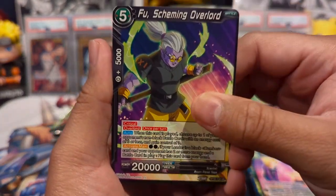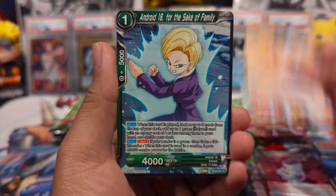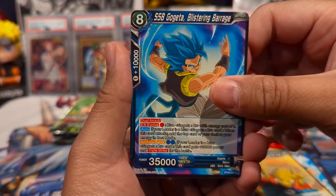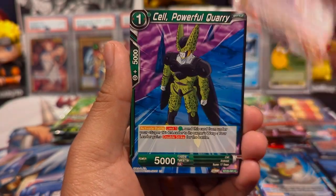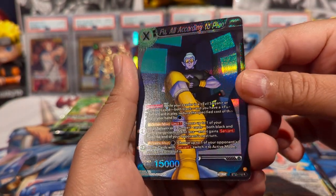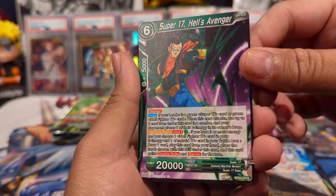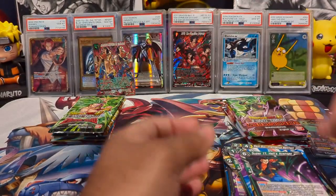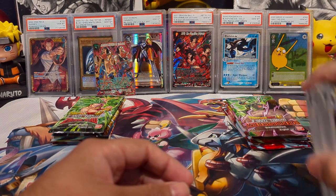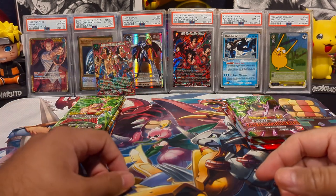We have the last pack of Power Absorbed. We have Fu Scheming Overlord, Frieza, Son Goku, 18, Trunks, Babidi, Super Saiyan Blue Gogeta, Majin Buu, Cell, Fu again — all according to plan — Dovar, and then Super 17, Hells Venger. Not bad. We got an SPR out of those four packs, which is pretty dang good — kind of like a premium pack, so I'm hoping we get one hit at least.